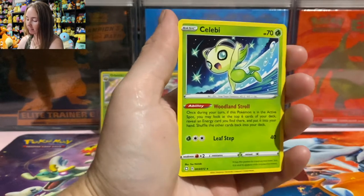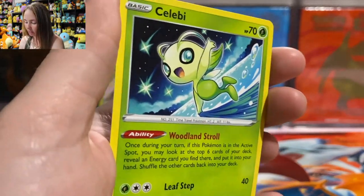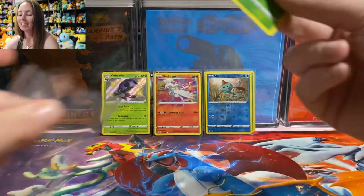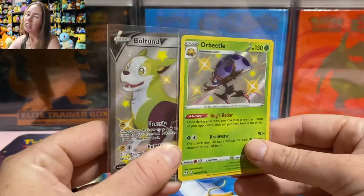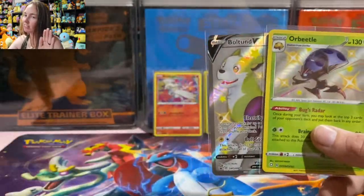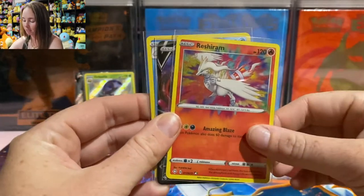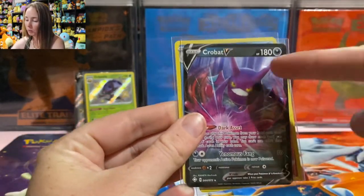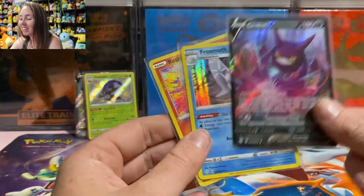Celebi has been robbed — that there deserves to be a shiny, or at least a holo. Look at that artwork. That deserves to be a holo. One shiny out of six packs — a little bit disappointing, but not bad, I'm happy with it. Because you also get the promo card, which is good in terms of the master set. Amazing Rares — I love them, I can't get enough of them, and I'm happy to see a different artwork in Amazing Rare style. But Crobat V, you are haunting me — I've pulled three of you already, get out of here. Give us something new please.